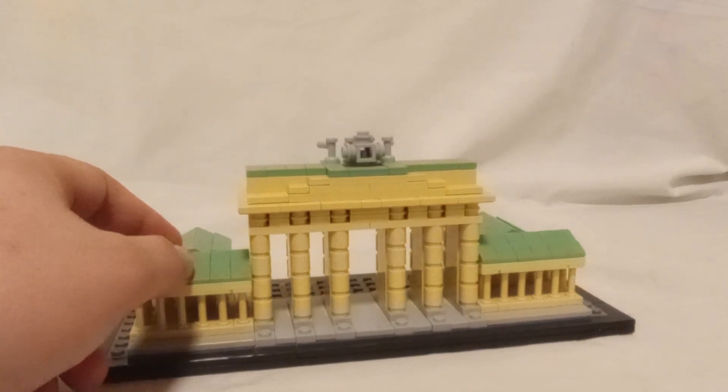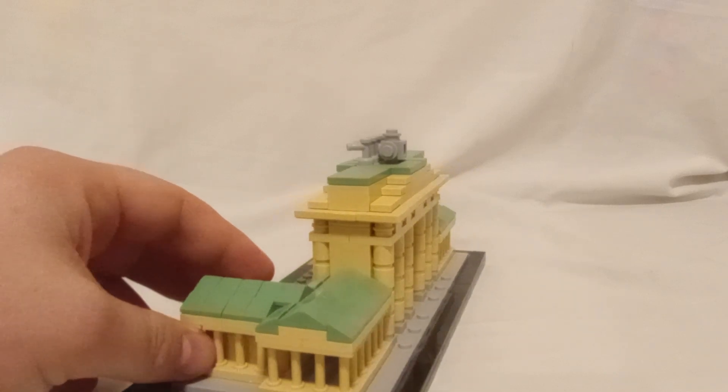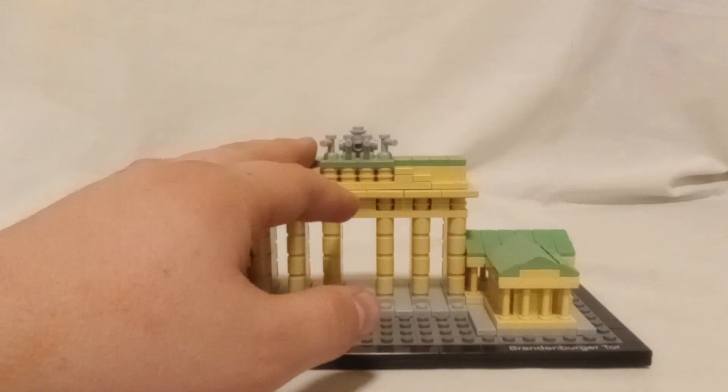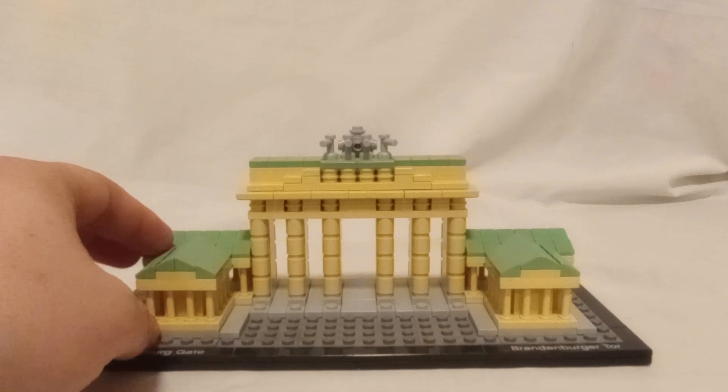I found it a lot more fun to slowly put the roof together. Of course you have a lot of these fence posts on the side for the pillars, and up here you have a small representation of the Greek goddess Nike on a chariot.